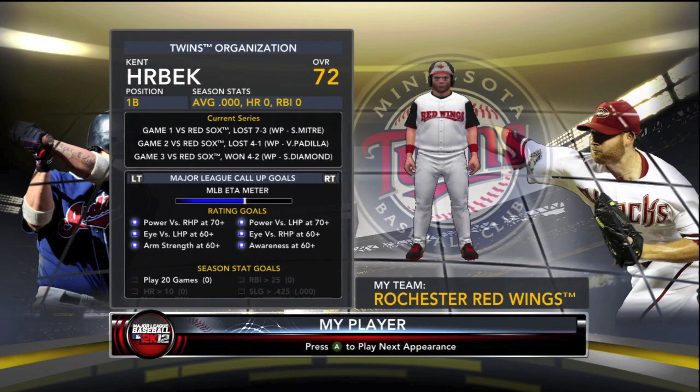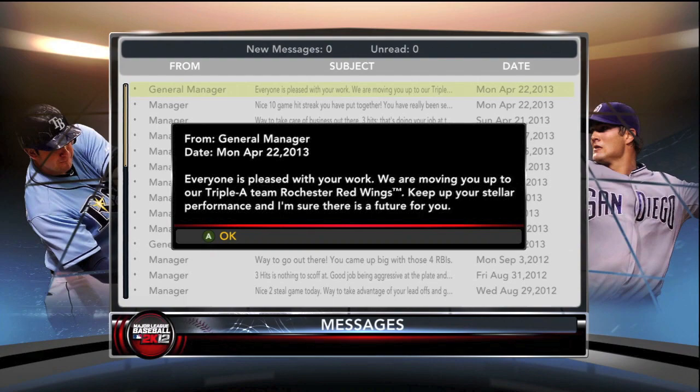Going to skip Triple-A altogether and go to the majors — but wait. They call him up to Triple-A Rochester right before he gets a chance to hit that 10th homer and qualify for his major league call-up. Now these things reset and he's got to hit 10 more homers and 25 RBI, and play 20 games before he can do it. Come on back for the Triple-A days — we'll see you then.